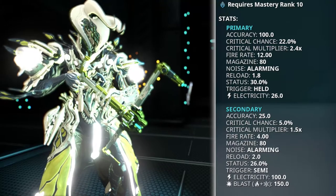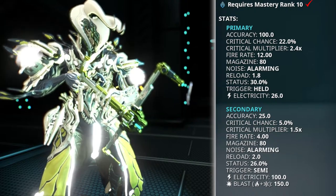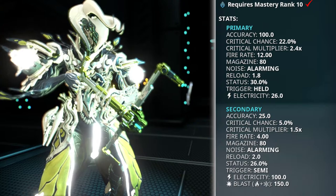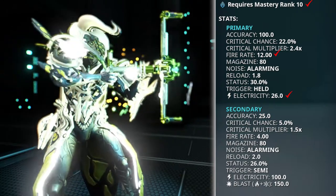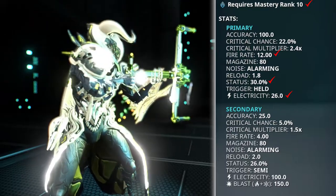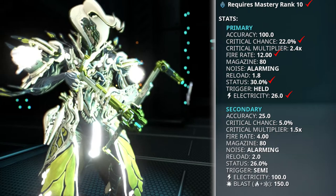Here are the changes: Mastery rank increased from 4 to 10. Damage changed from 220 electricity per second to 26 electricity per tick. Fire rate increased from 1 to 12. Status chance increased from 25 to 30%. Critical chance increased from 10 to 22%. Critical multiplier increased from 2 to 2.4.